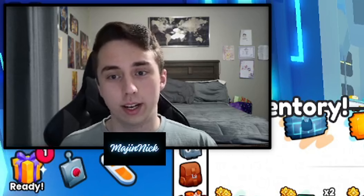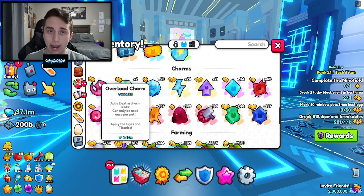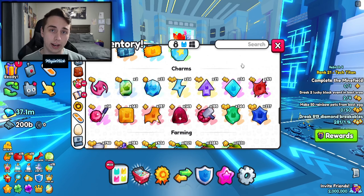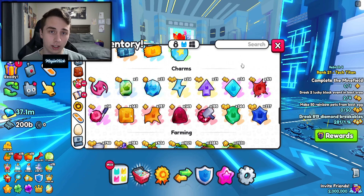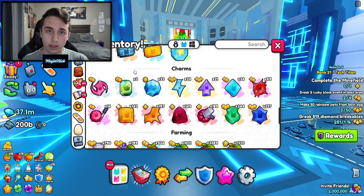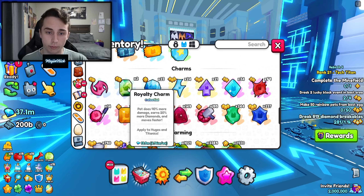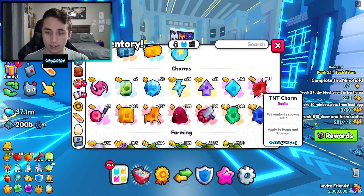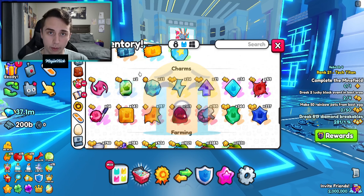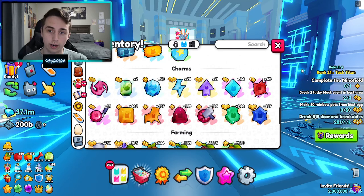I could have taken those charmstones, sold them for exactly the wrap value, and bought more royalty charms or more overloads — the ones I actually need. Overall, knowing the information I have now, I think charmstones are kind of bad. You definitely don't want to be opening them. You could get lucky — say you open 50 charmstones and somehow get a royalty charm, then you made out. But the rate in which you get them is not favorable at all. Out of 1,100 charmstones I only got three good charms.